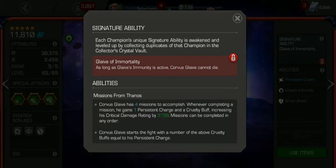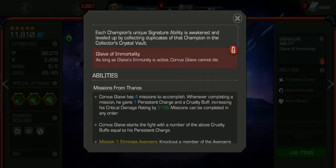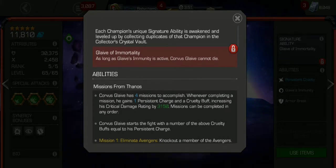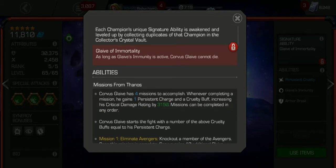As for his abilities, the basics with Corvus: he starts out with Glaive Charges — he has 20 of them. This guarantees a crit on every attack for the first 20 hits. Once that's done, he goes into a cooldown mode before they refresh.